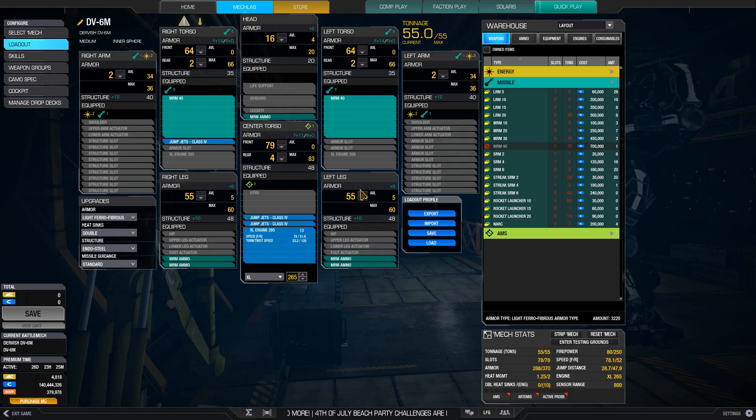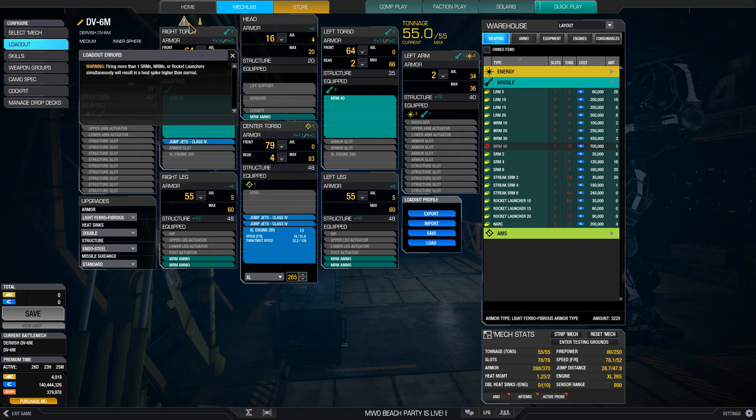There is 1.6 points of heat penalty when you fire two MRM-40s together, but this is dissipated in less than one second of cooling, so it's negligible. Even with the ghost heat, your damage per heat on the MRM-80 build is better than the MRM-60.